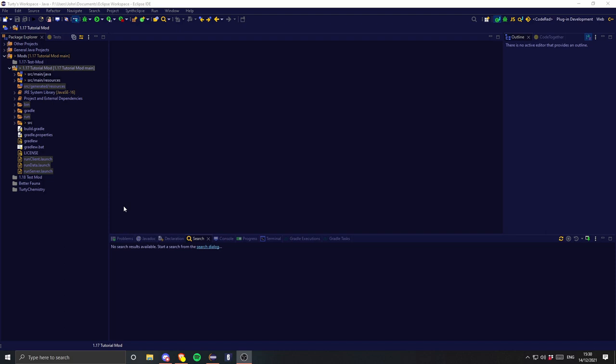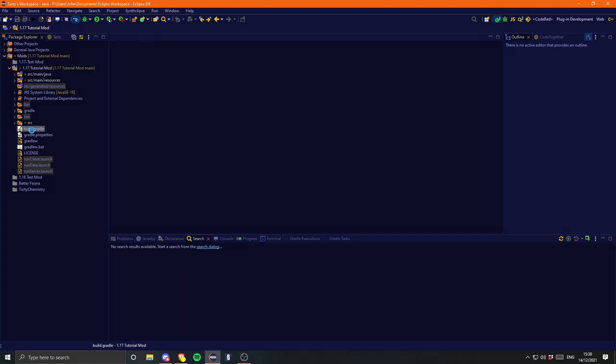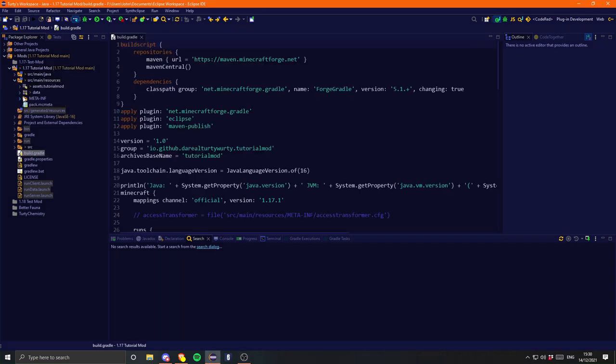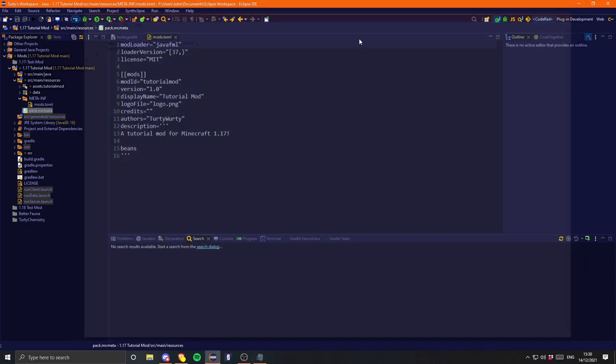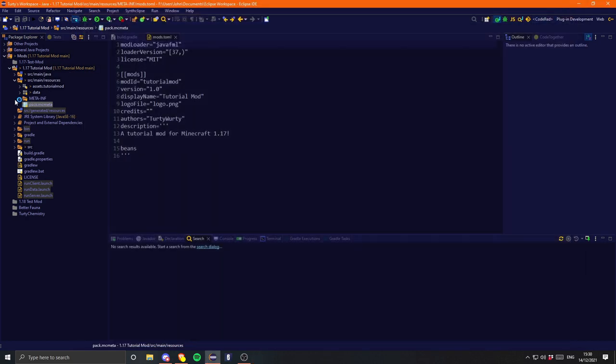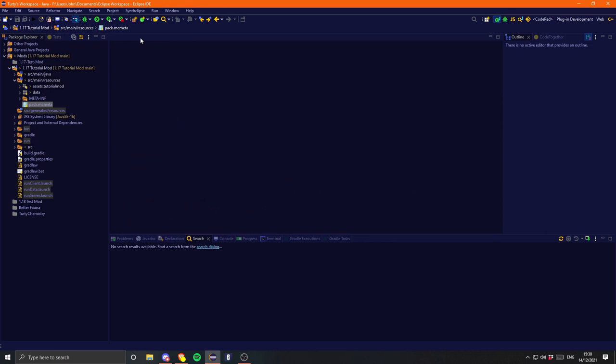There are basically two ways to do it. You can go ahead and change a bunch of different numbers all throughout everywhere - that would be build.gradle, mods.toml, the pack.mcmeta, and a few other places. The other way is to simply just install Forge again, create a blank folder, and just copy-paste the source folder across, which is what I'm going to be doing. It's much simpler and it also allows me to show you actually fixing the errors that will pop up once we update.